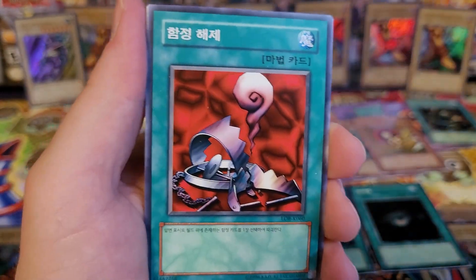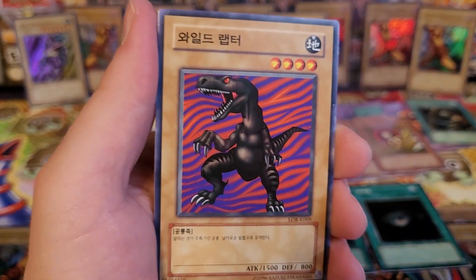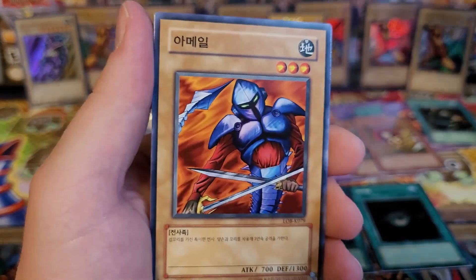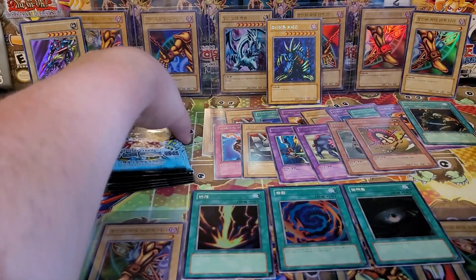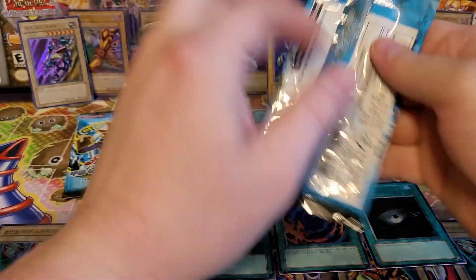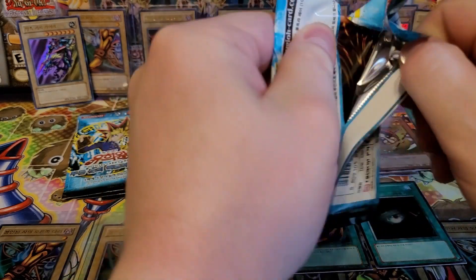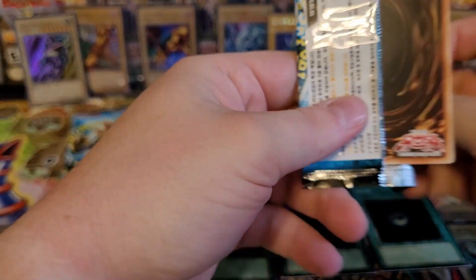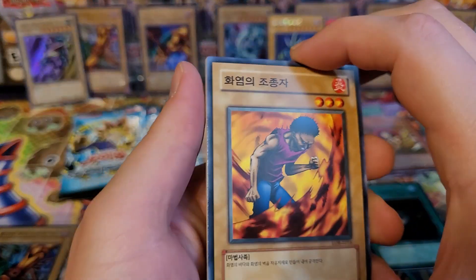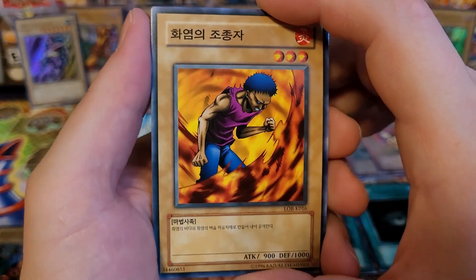Hitatsumi Giant, Remove Trap, Urabe, Succubus Knight, and Armael. Five packs left, one Super remaining. Any of the Super Rares are cool cards, but we want to see Swords of Revealing Light — or even better, we want to see Curse of Dragon.